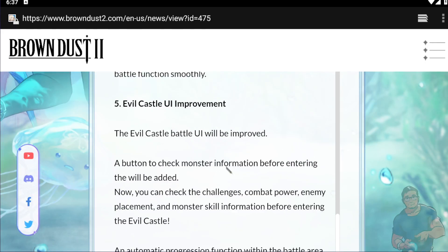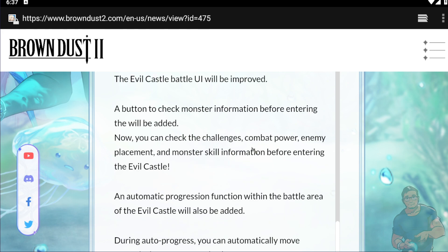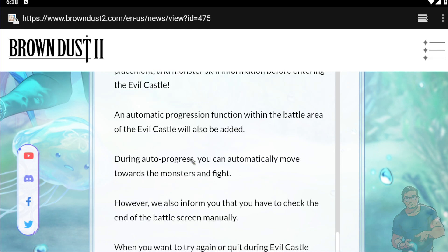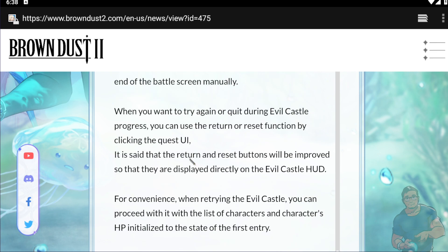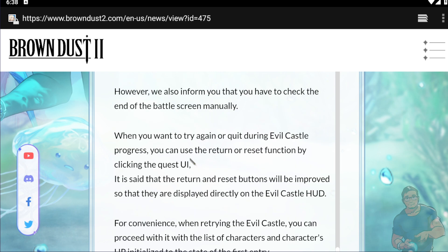For the Evil Castle UI, a button to check monster information before entering will be added. Now you can check the challenge's combat power, enemy placement, and monster skill information before entering the Evil Castle. During auto progress you can automatically move towards the monsters and fight. That's really good — honestly I'm not really doing Mirror Wars and Evil Castle very frequently.